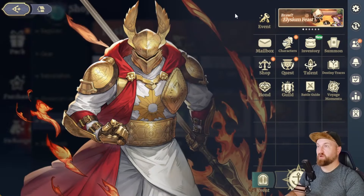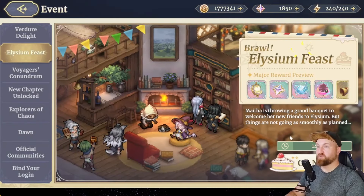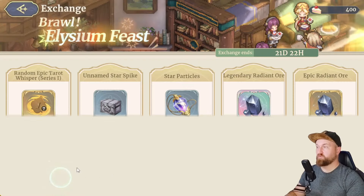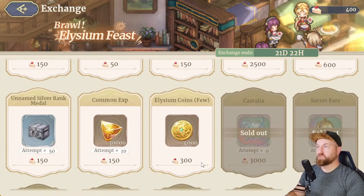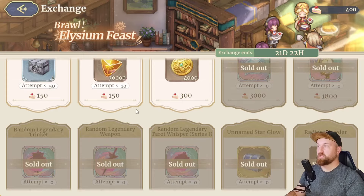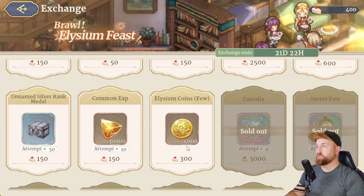And then other than that, we do have a bunch of Ethereum coin we can get from the Elysium Feast. Make sure that you're hopping in here, grinding out your Ethereum training, and heading over to your exchange. You'll notice that I have already bought the pack here at the bottom, which had a certain amount of Ethereum coins you could pick up — really good cost investment at 150 per pack. This is definitely the best bang for your buck. After that, clear the rest of the shop, and once the shop is completed, just sink all the remaining currency into Ethereum coin.